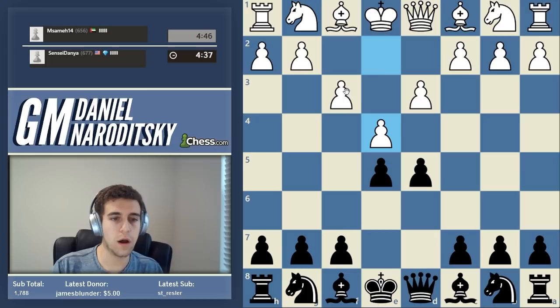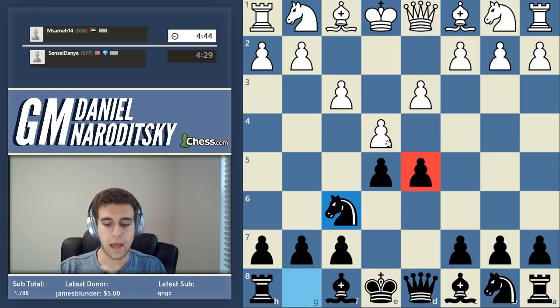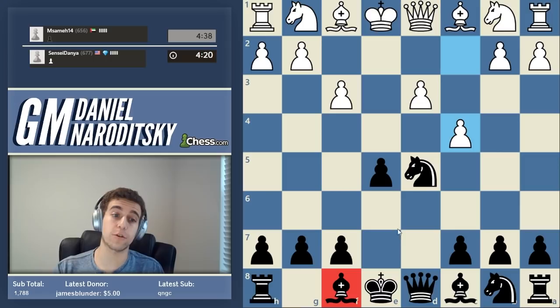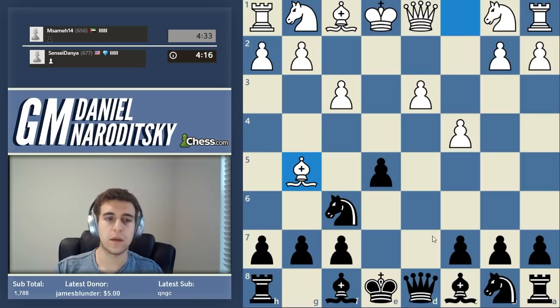He goes knight f6. Remember why you never play f3 - let's play knight f6 to support the knight pawn. How do we actually try to exploit the fact that he's played f3? How do we prevent him from castling in the long term? First, I go c4, so he continues to push pawns and weaken his squares. We just drop the knight back - he's doing nothing but weakening his position.